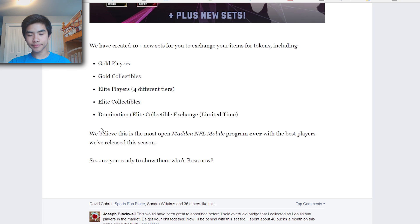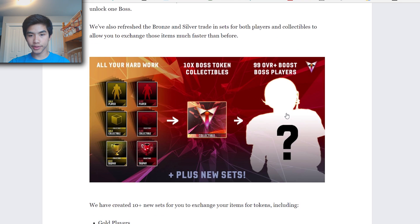They say this is the most open Madden NFL Mobile program ever, with the best players released this season — which is true. A 99 overall with plus-5, plus-5 boosts: imagine if it was plus-5 speed and plus-5 agility, that would be insane. I'm pretty sure these 99 overalls will also be auctionable.